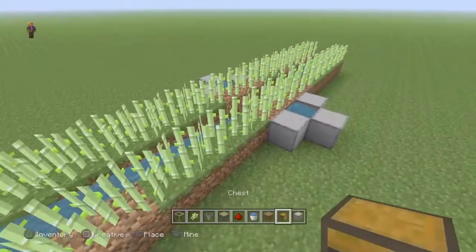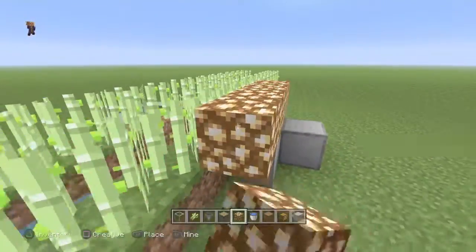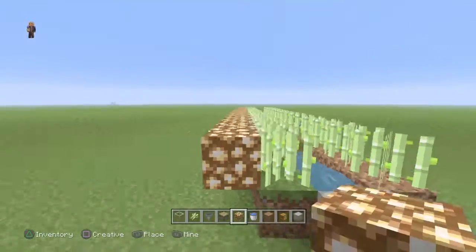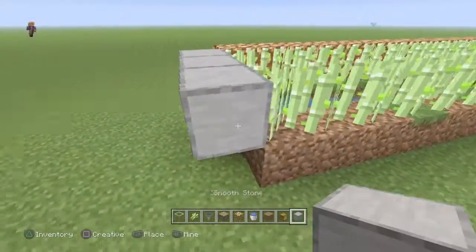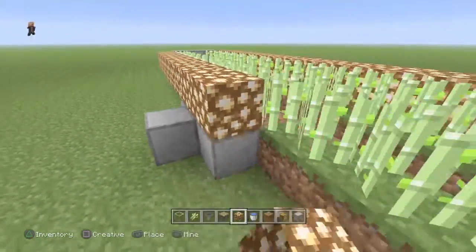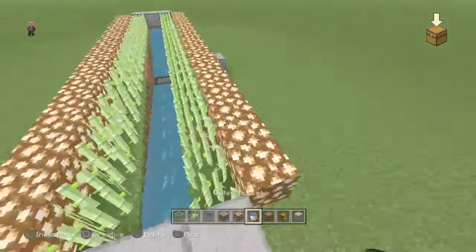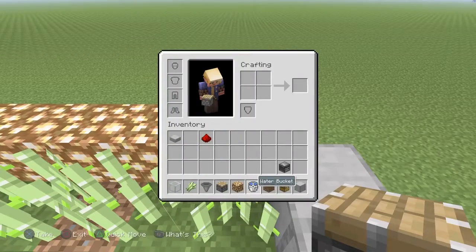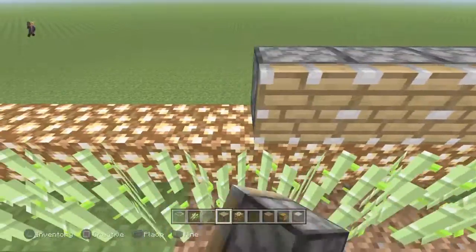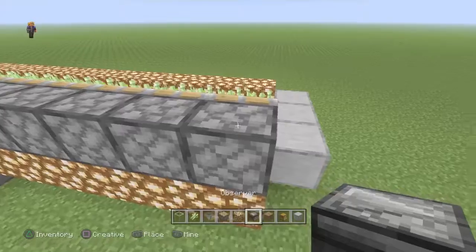Now we add the glowstone. I don't usually add it like this — you can use it more strategically, placed in different ways. Then put the pistons over here and the observers from behind.